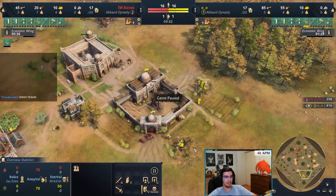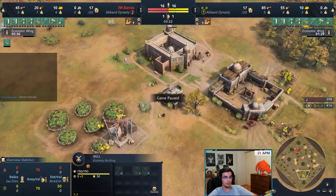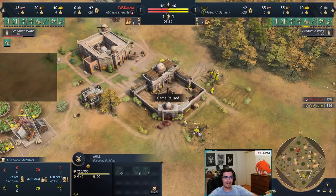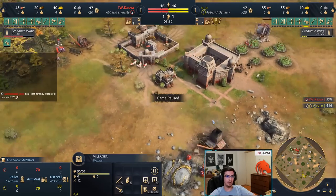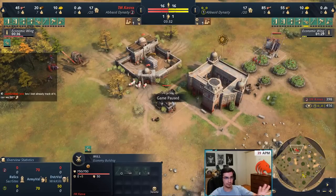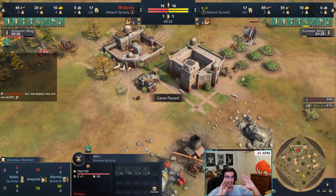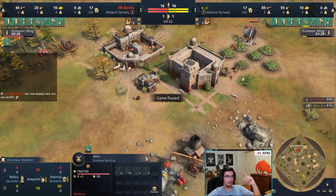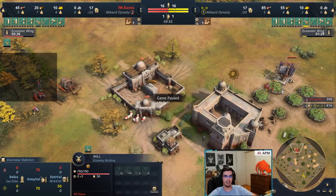The rest of the villagers we're gonna send to the straggler trees to get enough wood so that we can get a lumber camp. Again, another reason why wheelbarrow is good — we already have it — so not only do they have 15% movement speed but they also carry more, so they need to go back and forth less. Kaz's wheelbarrow has just started, so just to compare the builds, every worker that goes is traveling slower and getting less efficiency. Here we got the lumber camp.